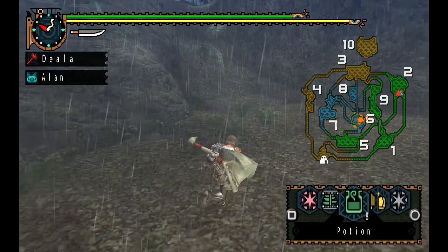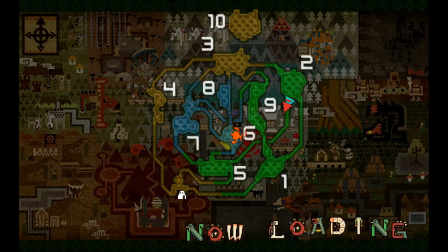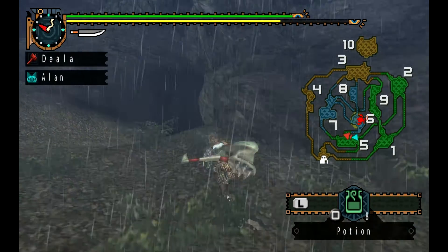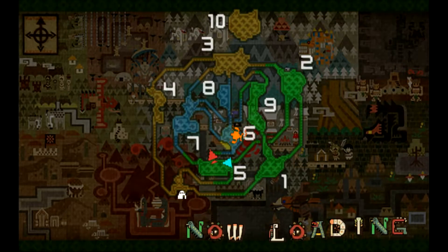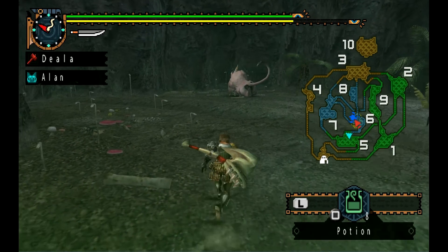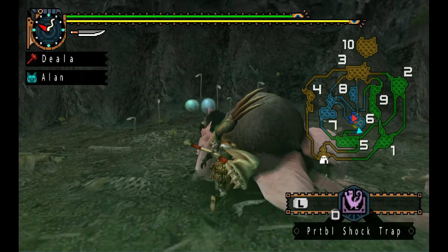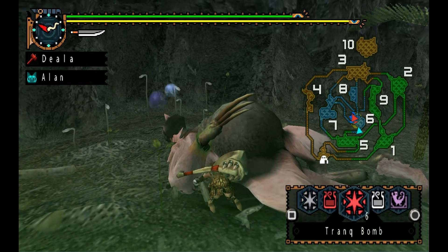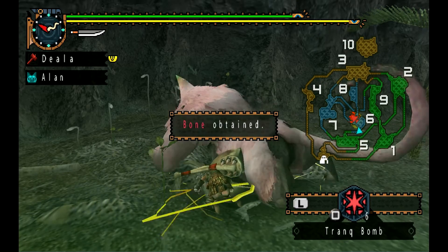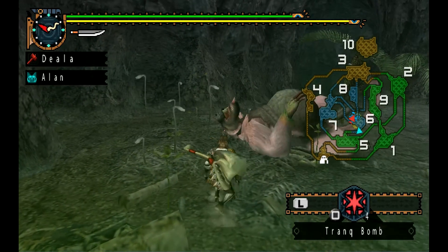Don't think we need to sharpen. It's still running around happily — wait, it is sleeping! That means it's low on HP. This should make things a lot easier. Okay, so to capture a monster: you put down a trap, go over to your Sonic Bombs, and then just throw them at it. There you go — job's done.